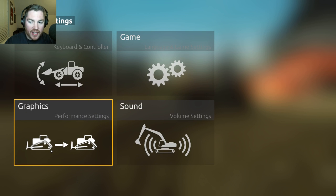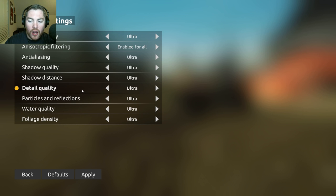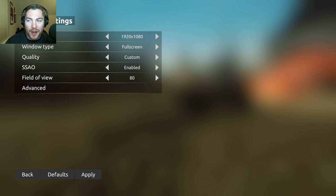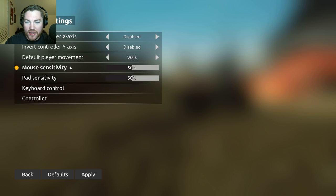They don't actually give you the option in here — I can't see the option for running always, because I don't like walking around so slow. It's ridiculous. I don't want to push the button either because I'm lazy. Default player movement — so I can change that to run.